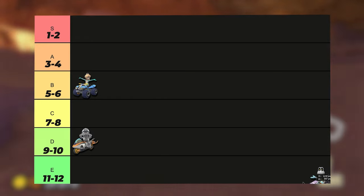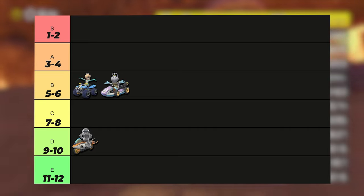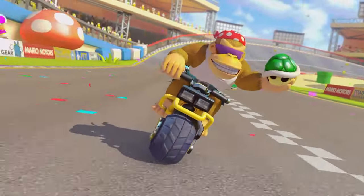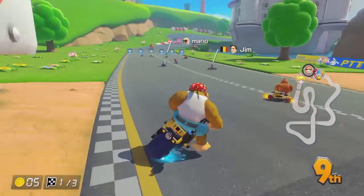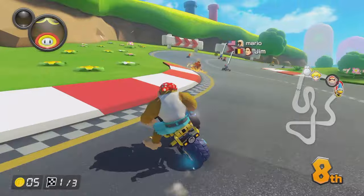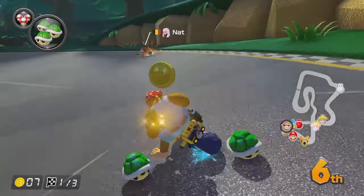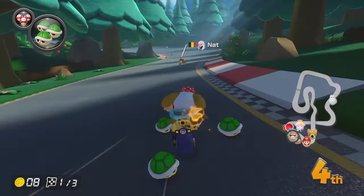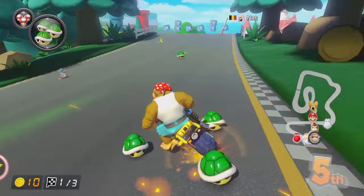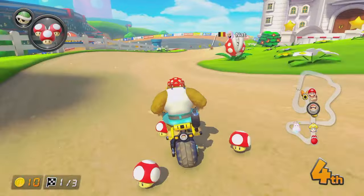We got an average of 4.5 with Dry Bones, so he is getting straight into B tier with Rosalina. Okay, so now we're on Funky Kong on the Varmint with the monster wheels. A bit of a strange setup this one, but let's see if we can make it work. I'm going to focus on coins over here. Let's grab these two and then we can go wide on this corner as well. We have 10 coins now, which is exactly what we want on this map. There's triple shrooms as well.